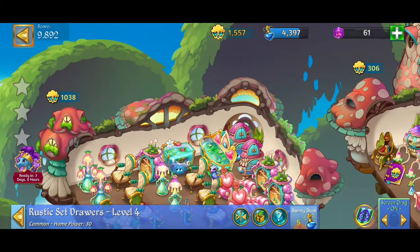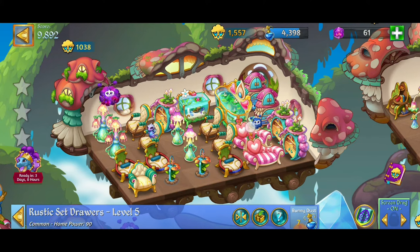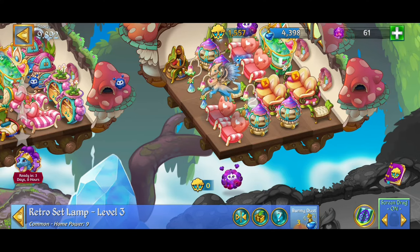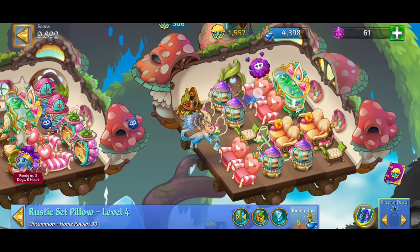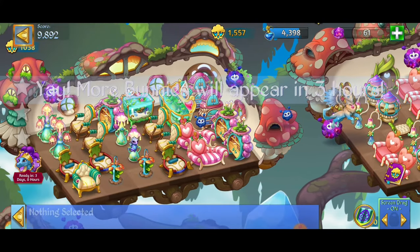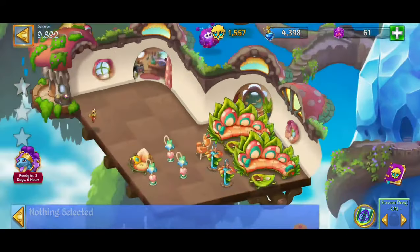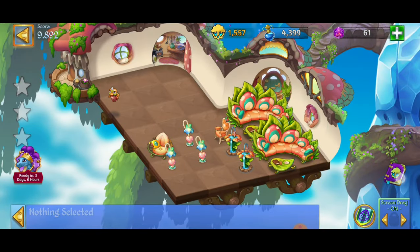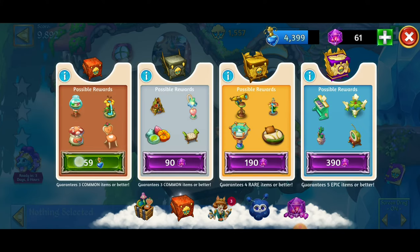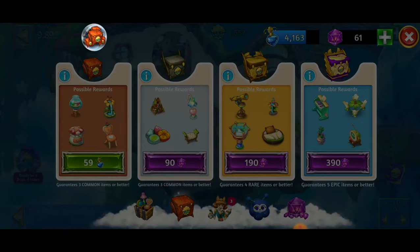Things are looking really good here. We're going to tap on a couple more of these items to get more dust bunnies. I'm looking for the three-hours timer until the next batch of dust bunnies. There it is — we'll have more dust bunnies in three hours. Now, time to get to business — we're going to the book to get ourselves some itty bitty chests or itty bitty crates.